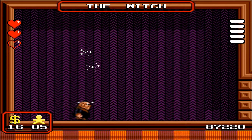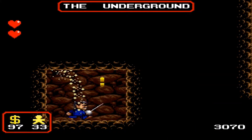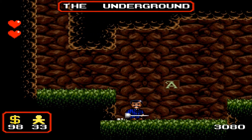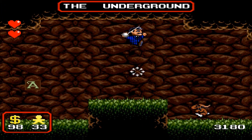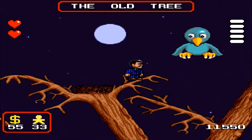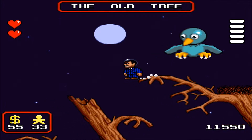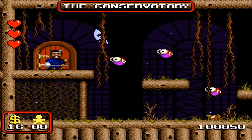The first thing that you may notice about the Addams Family is that the graphics are pretty sweet. Along with the excellent soundtrack, it helps paint a very unique Addams Family style feel. In a way, this game is sort of Metroidvania-like, as there is no real set way to go about beating it. However, certain bosses give you health upgrades, so it would be in your best interest to get those out of the way first. But in general, the mansion is yours to explore in whatever order you wish.